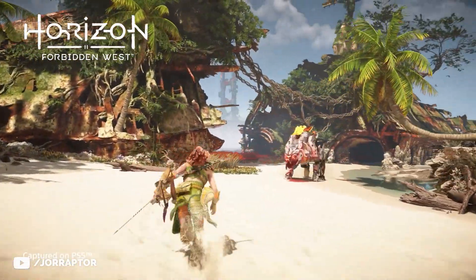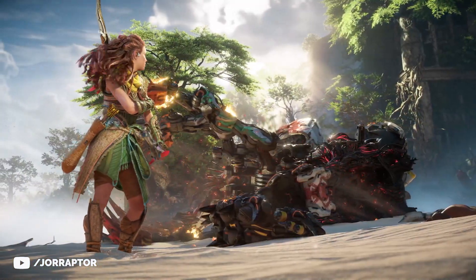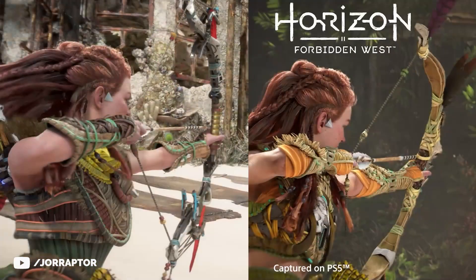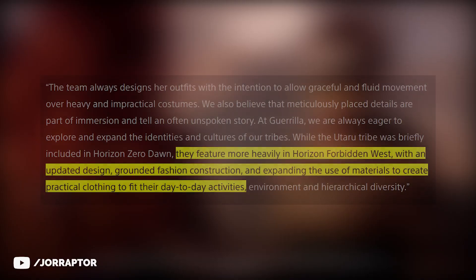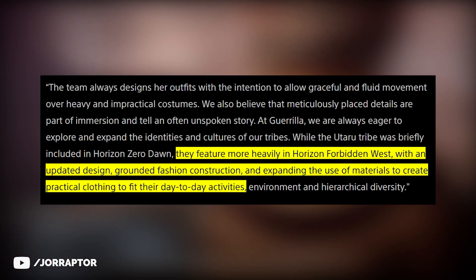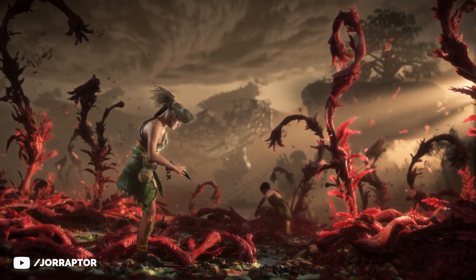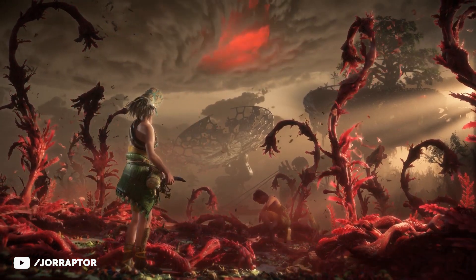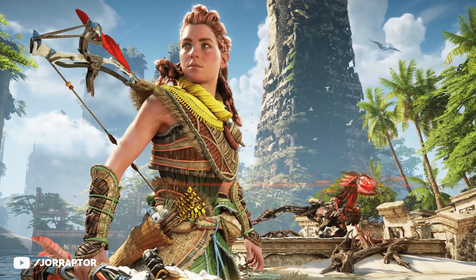Let's start with one of the new gameplay bits. We see Aloy in a brand new Utaru-inspired outfit. We had the Utaru Harvester in the summer gameplay trailer, and now we see a slightly different variant on that. In Zero Dawn, we could already meet Ray from the Utaru tribe, but overall they were not really prominently featured. In a recent blog post, Guerrilla shared that they will be featured more heavily in Horizon Forbidden West with an updated design, grounded fashion construction, and expanding the use of materials to create practical clothing. Now Aloy has multiple outfits inspired by this tribe.